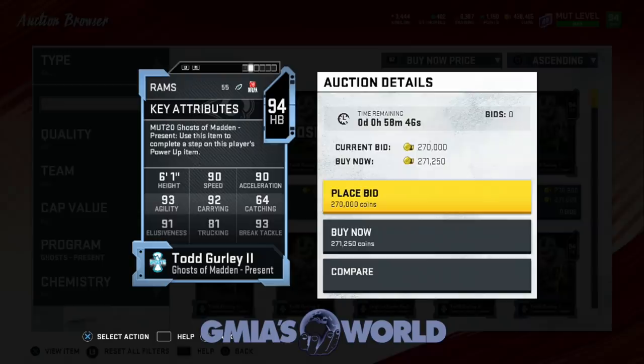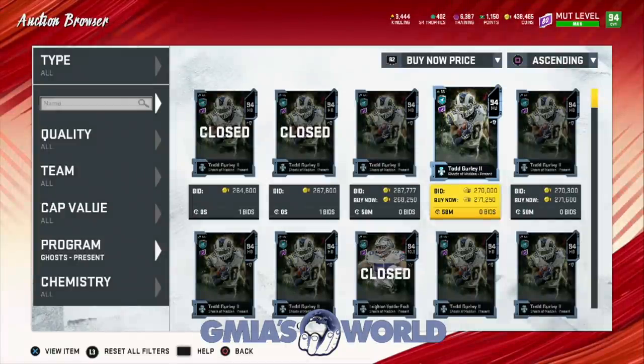Eric Dickerson is just killing the field right now. The NFL 100 is just killing the field. But look, guys, if your team is just starting off, you can use this card and be very well off, because you're going to get some broken tackles and some glitchy plays out of it because it's Todd Gurley. But depending on how long you've been playing, it may not be appealing to you.